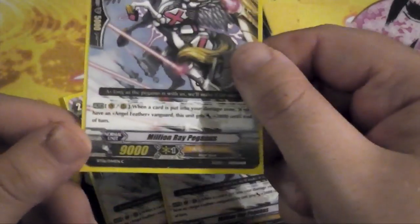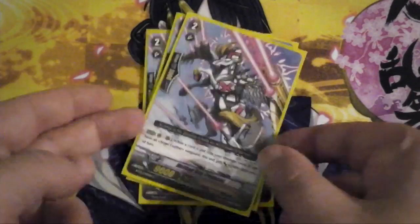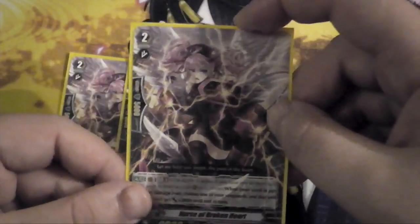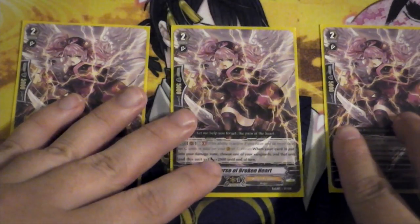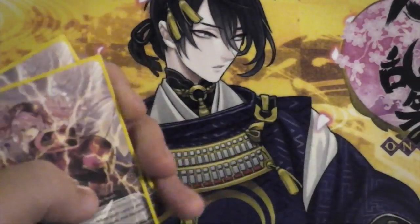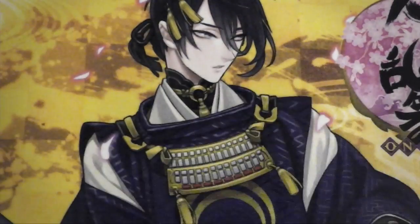I run 3 Million Ray Pegasus — the grade 2 equivalent of the grade 1 Pegasus, plus 2k when something goes into the damage zone. And I run 4 of the new card Nurse of Broken Heart. She's a lot like the Pegasus but better as long as you're on Generation Break. Basically when you take a damage she gives herself and your vanguard plus 2. So if you have a vanguard there and you've got this on both rear guard columns and you take a damage, that's plus 2, plus 2, plus 4 essentially. And if you take a crit, your vanguard is getting plus 8 even assuming no triggers. She's pretty awesome.